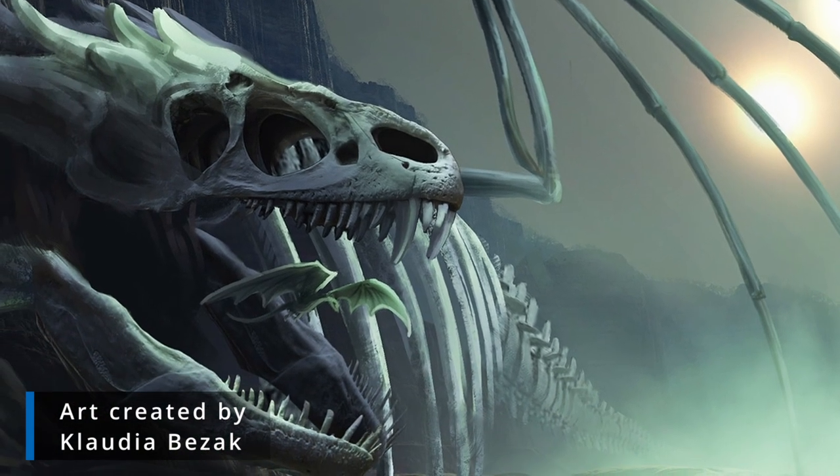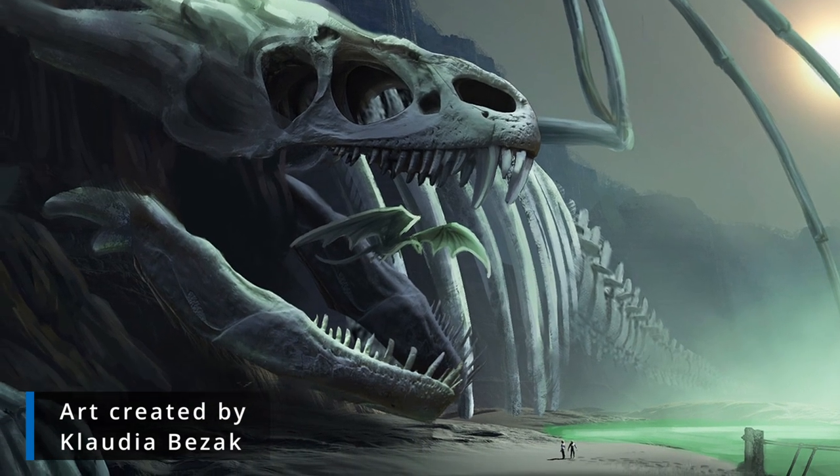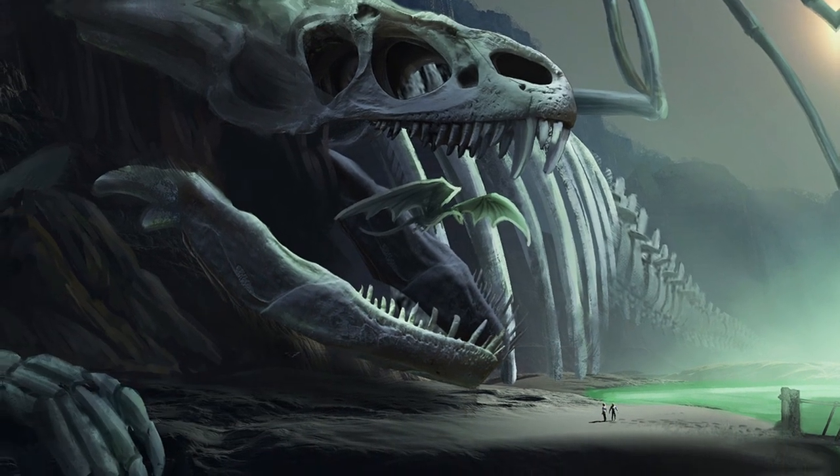I am specifically referring to the traditional style of dragon — not the dragonkin, not the reforians. You can go watch my video on Triaxis if you want to learn about them. Triaxis is home to many of the dragonkin and the reforians, but you can also find the more traditional style of dragons there as well. What's interesting is some of these older elder dragons are actually CEOs of major corporations.